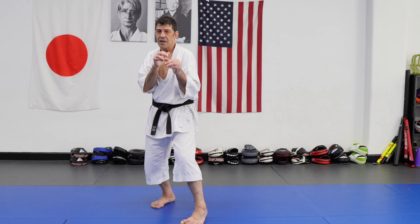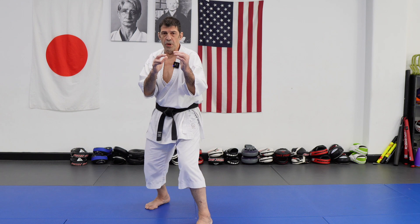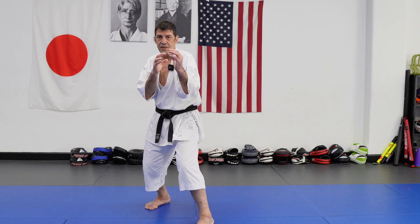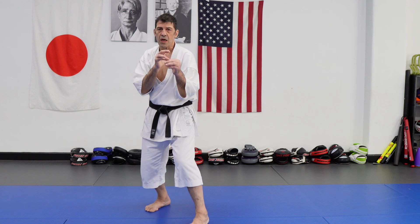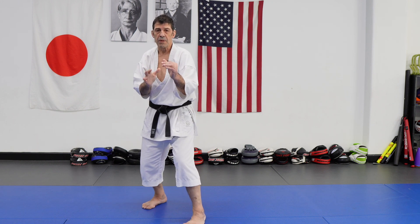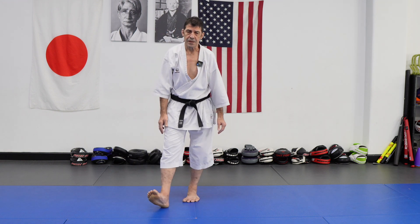I fake maybe to get a reaction — as I fake, the opponent's legs become glued to the ground, and that gives me a small chance to open even more. Maybe when I fake, I can get the opponent to float. Again, it's a small chance that I can open.